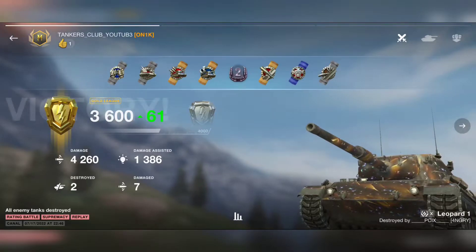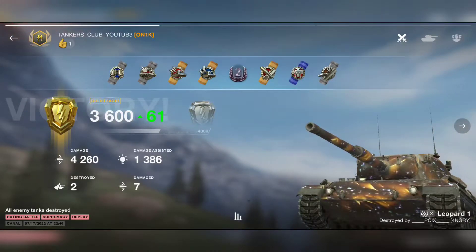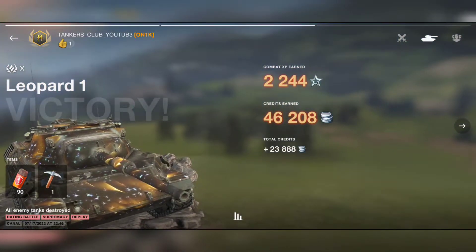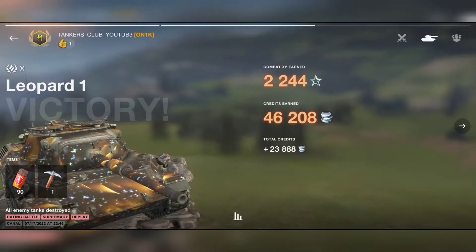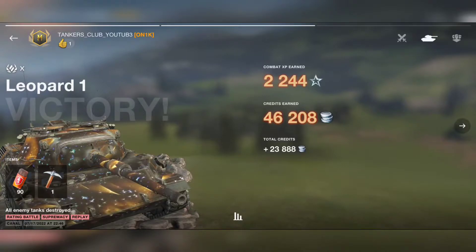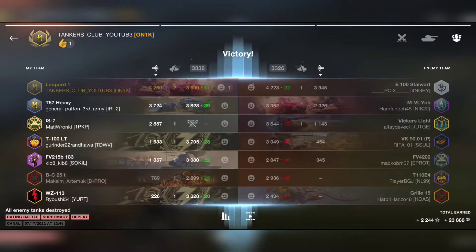We got 61 points for ranking, so this tank is also very great for rating battles when correctly played. 4.2K damage and 1.3K assisted damage — that's why spotting is so important to get your First Class or Ace mastery badge. This time 23K credits again without credit boosters, and I was the best player on my team.